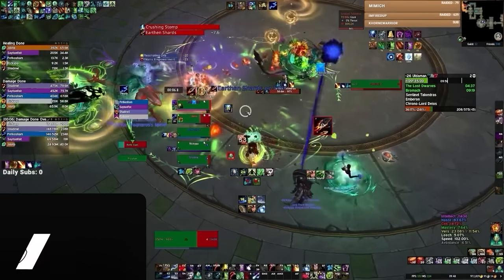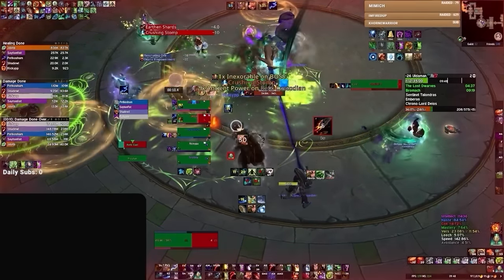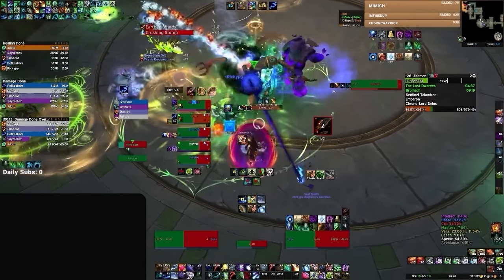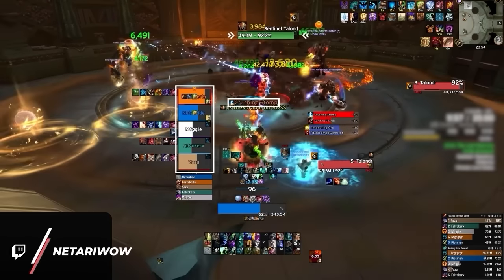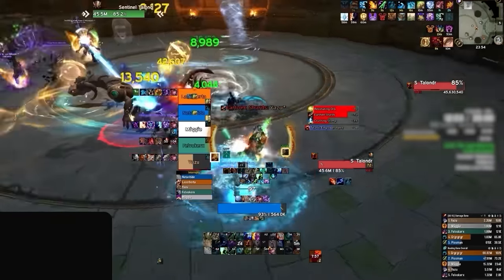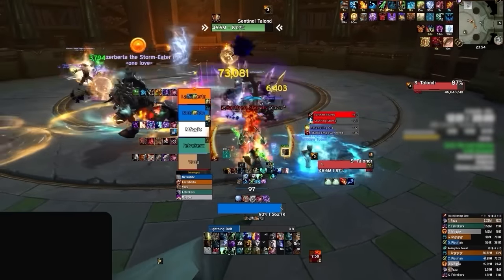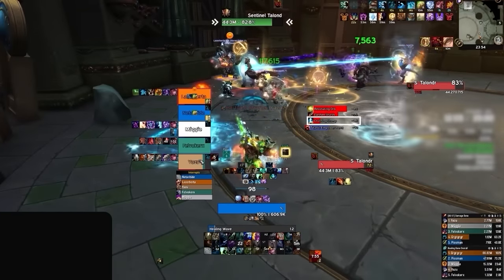Healers with ramps can start immediately preparing for group-wide damage. This would be a great time for disc priests to pop Rapture, druids to precast Wild Growth and get hots ready, and evokers to either have some echoes prepared or a rank 1 Dream Breath already rolling. Once the stomp damage goes out, we see the second key concept of the fight: making sure to immediately have some way to top the group straight after the stomp damage. We need to top the group immediately because after the first stomp in a cycle, we will always get another Earthen Shard right after, dealing very high initial damage and likely killing anybody we're unable to heal to full health.